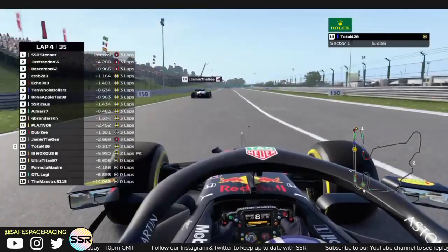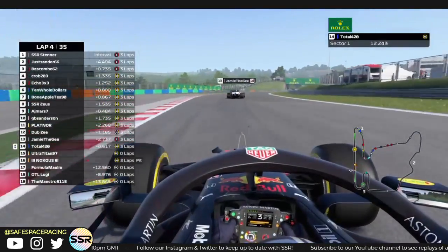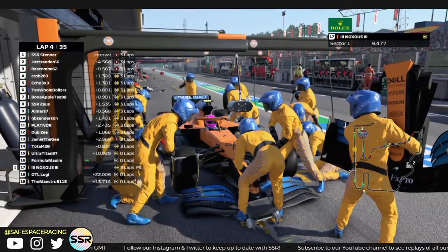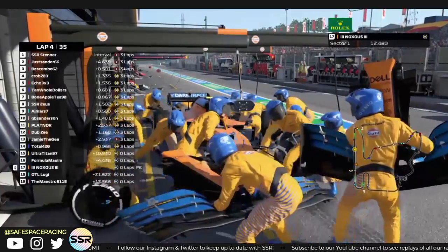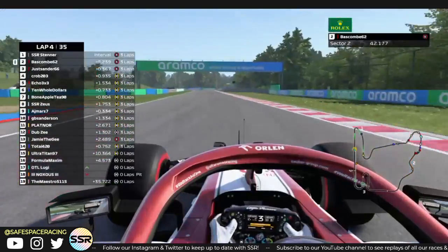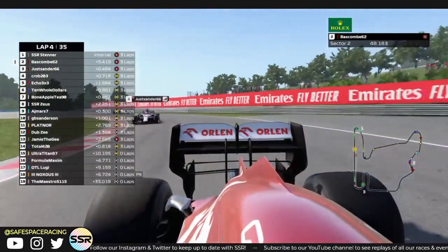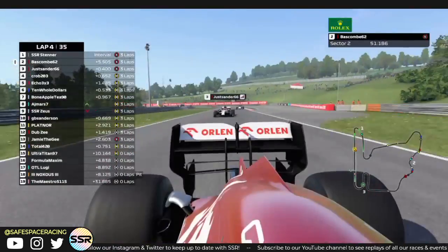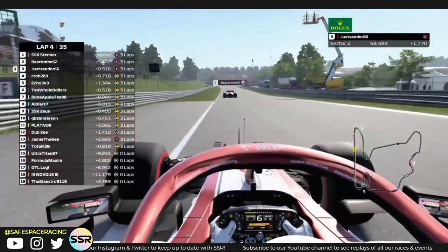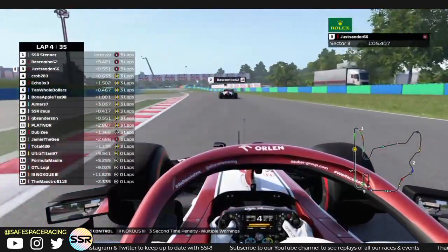On board with Total 420. Knox is serving a time penalty in the pits while getting a new front wing. There's a little bit of fighting between the two Alfa Romeos. Bascom is struggling on the soft tires, which will be going off now. He actually runs wide — I wonder if that will be a warning. Jess Sanders, his teammate, sitting right up behind him with DRS coming onto the start-finish straight. Knox picks up a three-second time penalty.